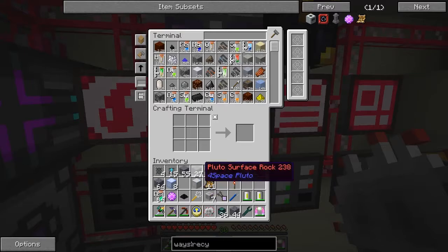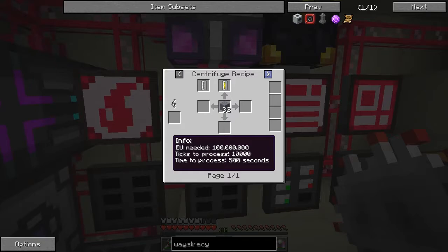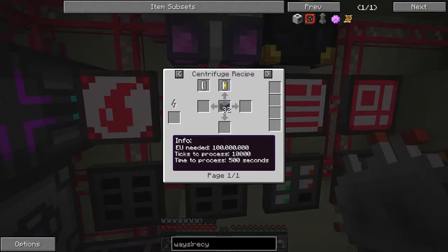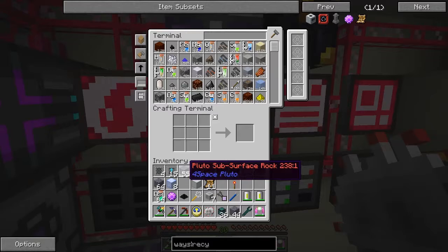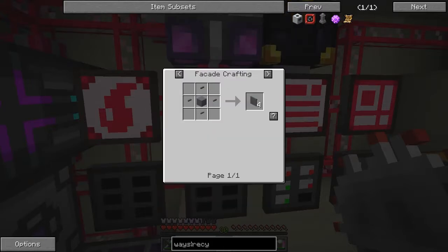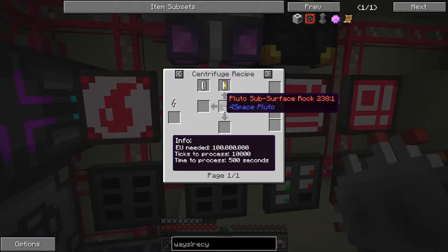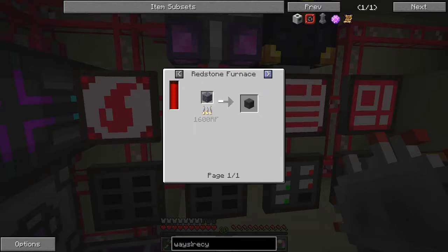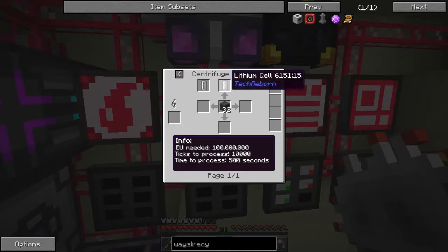Okay, what I also haven't checked is this - let's have a look at the uses of this. Deuterium cells - that's presumably for radioactive stuff. What was the machine we needed for that? Centrifuge recipe. That was subsurface rock - surface rock. Let's have a look - the uses of subsurface rock: same. And uses of cobblestone - we'll make Pluto rock. And the uses of Pluto rock are to make lithium cells.